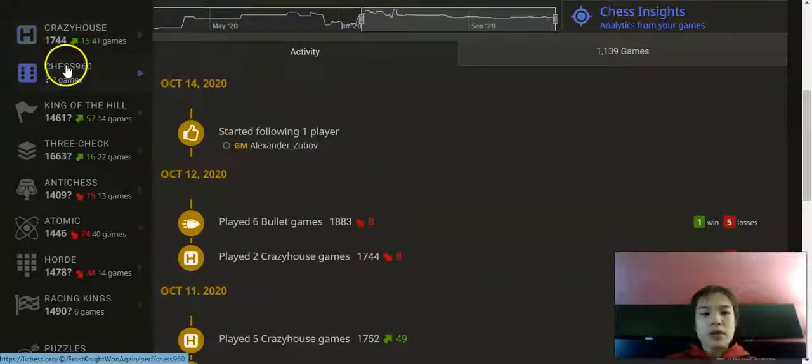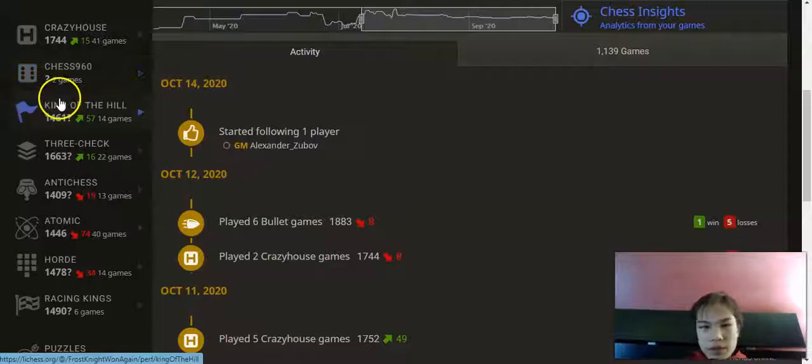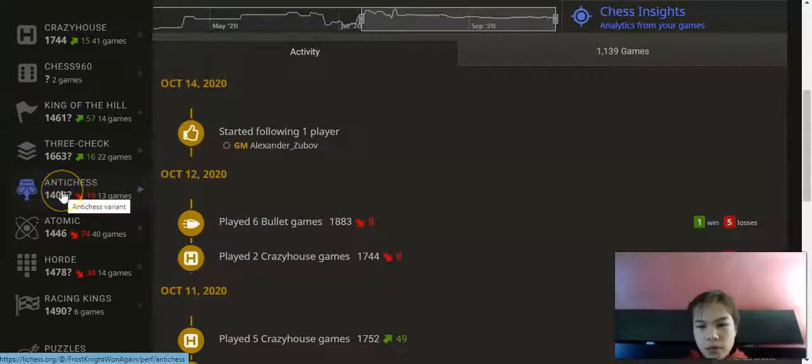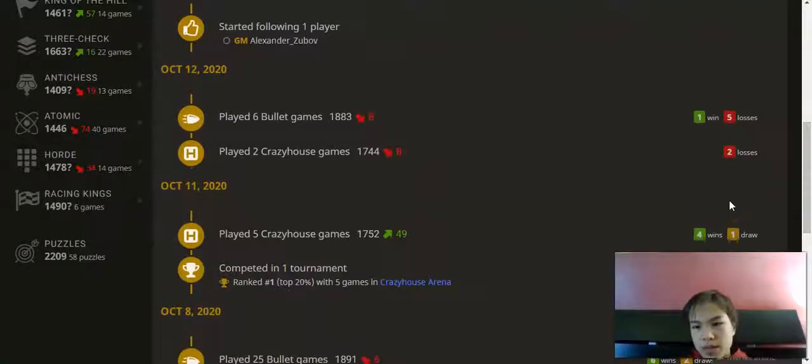Crazyhouse: you get to drop pieces you take from your opponent. Chess 960: the pieces on the back rank are all switched around in different places. King of the Hill: you have to get your king to one of the four squares in the middle — e4, d4, e5, and d5. Three-check: check your opponent three times to win. Antichess: that's giveaway chess.